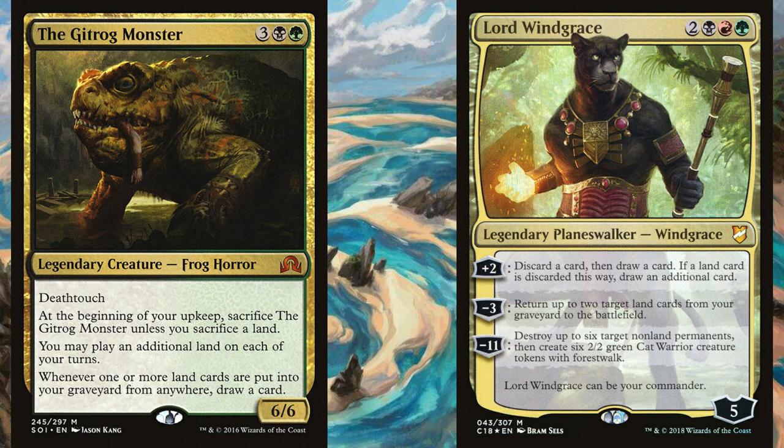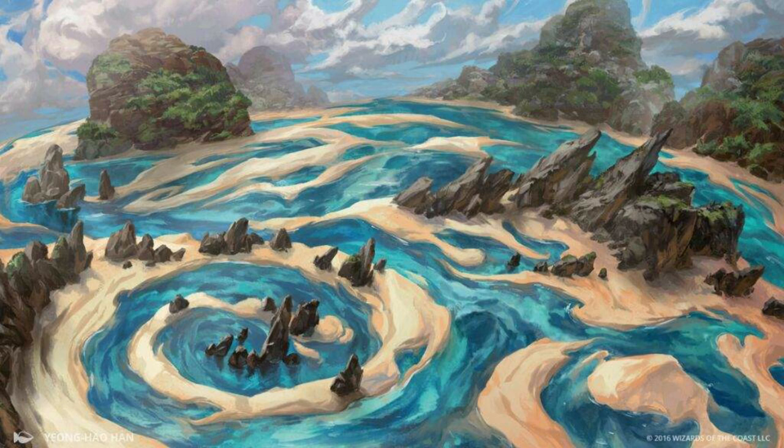Not even if you're in Gitrog or Lord Windgrace? Windgrace yes, Gitrog I would say no. With Gitrog you want to discard — you need some way to destroy the lands to draw off them. Well, Gitrog does get rid of a land every turn, but he has to stick for that to happen and he's a 5-CMC commander. Although with three bits of ramp in hand and the Lands of Realms, you're basically getting him out turn three — plop him out, start destroying lands and drawing into cards. That could work.